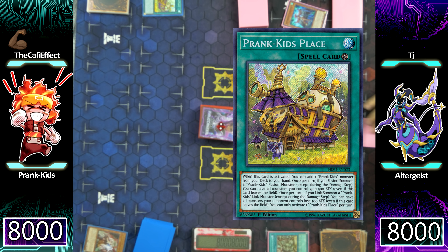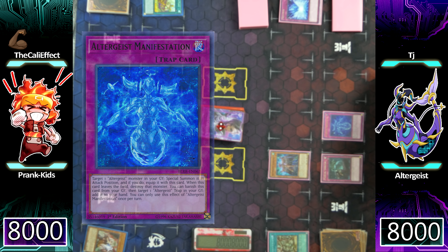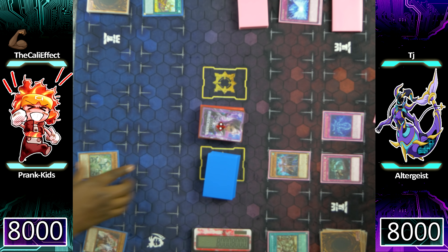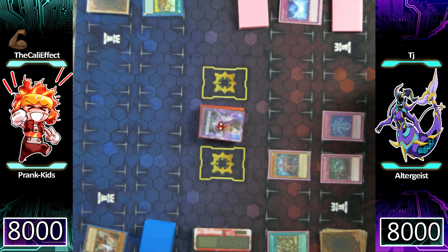I'm going to activate Prankids Place in my main phase 2, and TJ has a response — he's going to activate Altergeist Manifestation, summoning his Silquidos to his side of the field. Now since I've entered main phase 2, I can't battle this card anymore. Even more importantly, I have two Prankids Pandemonium in my hand, which puts me in a really salty spot. I'm going to just add Fanzies from my deck to my hand through the effect of Prankids Place, and that's going to be the end of my turn. I couldn't chain Pandemonium in response because I only had one Prankids monster in my hand.